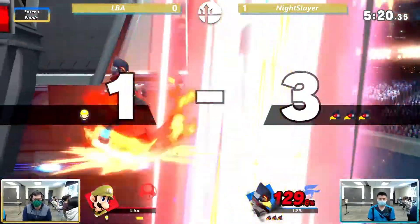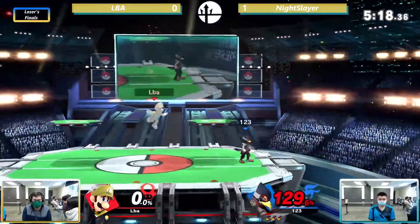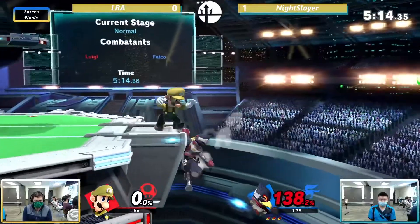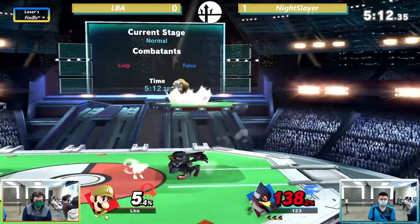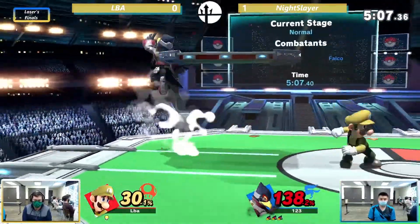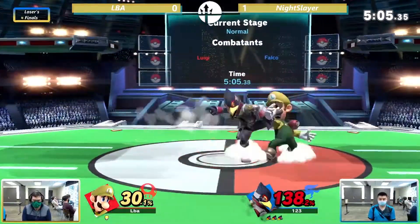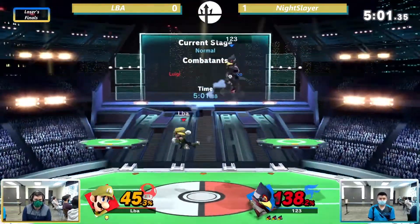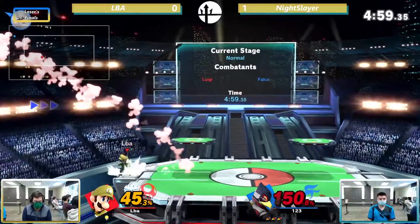Oh my God, the spike — another Falco classic. It is a little easier to spike Luigi after coming out of his side-B because he is quite vulnerable, but still, it is really amazing to see Night Slayer spike LBA like this. And once again, we see LBA having to come back from a two-stock deficit.